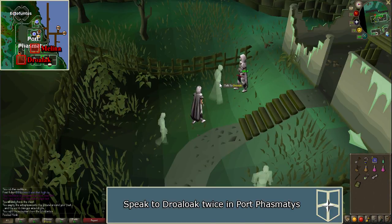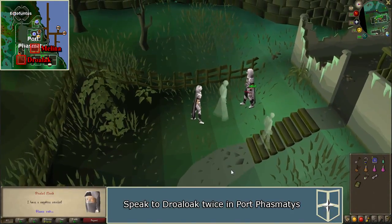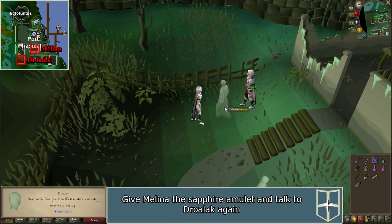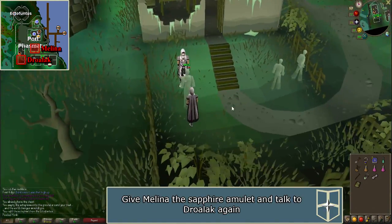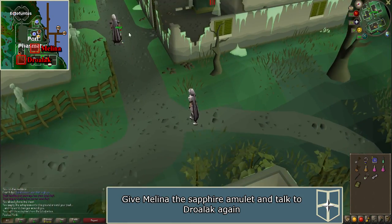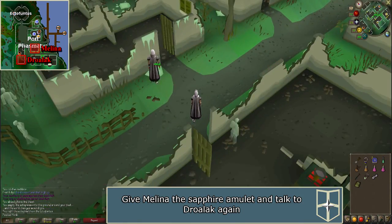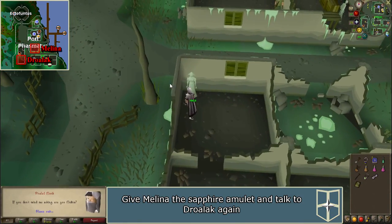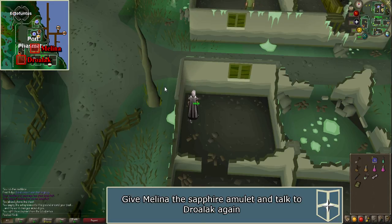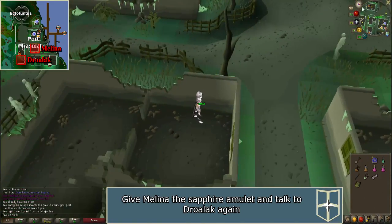Talk to him again to let him know you have a Sapphire Amulet. Then talk to Melina, who is located in the building northeast of the general store. You will give her the Sapphire Amulet and she will disappear. Speak to Drorolac again and he will give you a scroll.